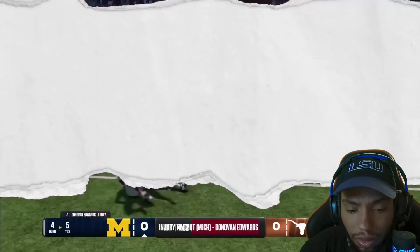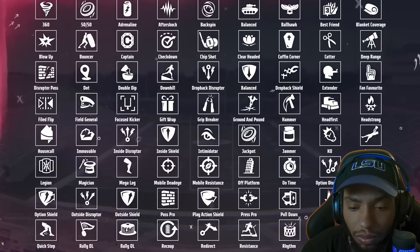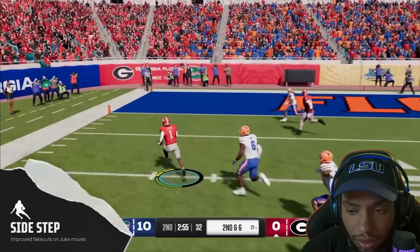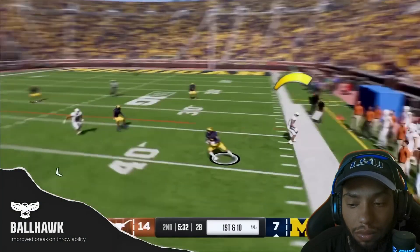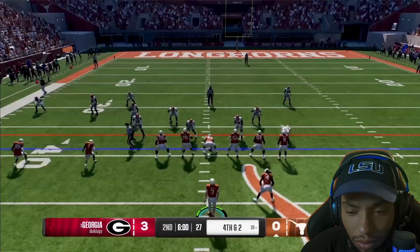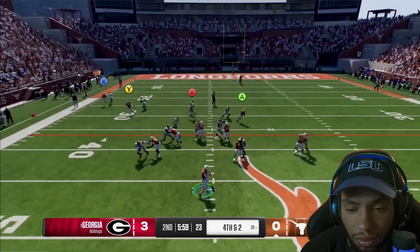In EA Sports College Football 25, we're introducing both mental and physical player abilities that help separate highly skilled players from untested freshmen. In contrast to the pros, where superstar talent is generally balanced across the league, the player abilities in college were designed to showcase the overall discrepancy in player and team skill levels. Physical abilities boost attributes like breaking tackles or can provide protection from wear and tear. Mental abilities enhance intangible traits like leadership, pre-snap clarity to line of scrimmage, and staying calm under pressure.